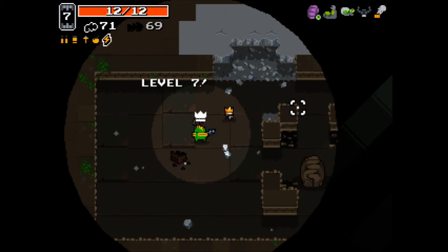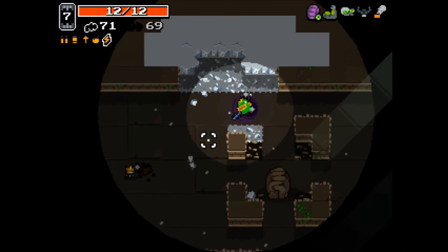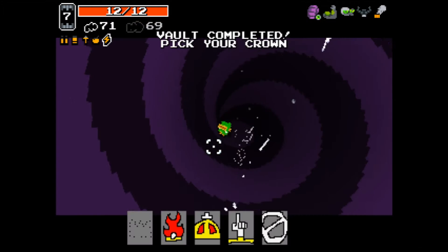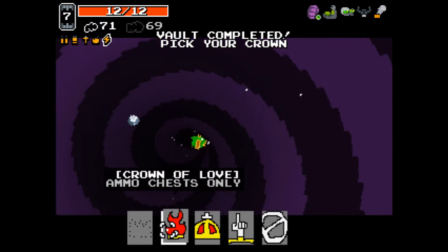I'm not exactly sure if the vault guardians have been changed completely or what. But it also looks like when you go into the portal with the crown, you get a random selection — you can't choose through all of them. So that's a bit of a change too.